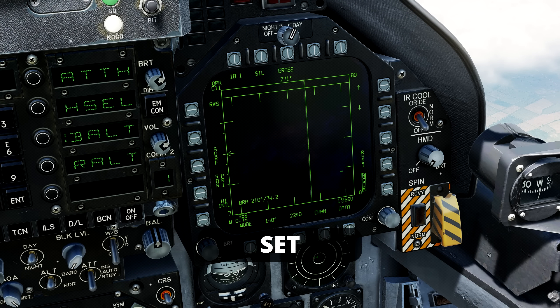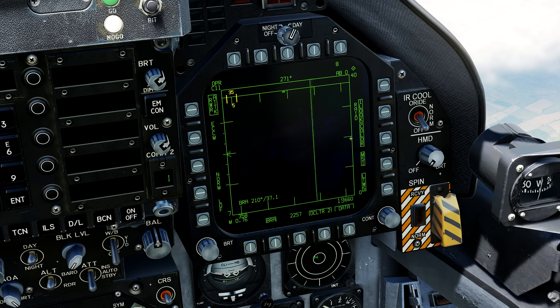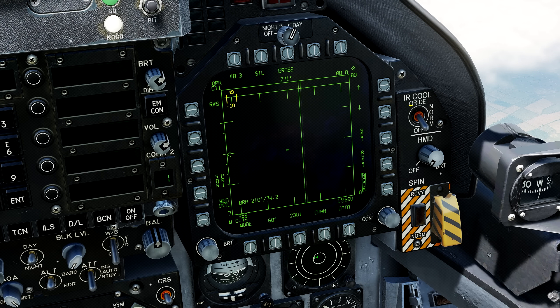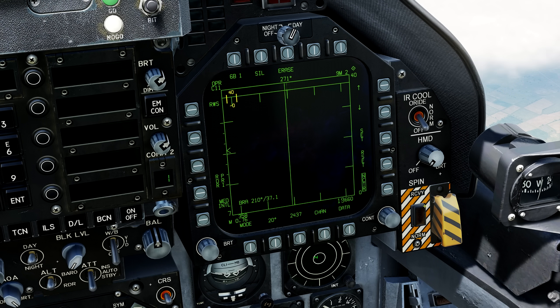Another function is SET. It is present on the RWS screen and allows us to configure the radar in specific ways for each type of missile. For example, I will configure our radar for when we use the AIM-120 with four bars, 60-degree azimuth, 8-second track file, and a range of 80 nautical miles. To finish, press SET. Now I'll switch to the Sidewinder and select six bars, 20-degree azimuth, 4-second track file, and a distance of 40 nautical miles. Note that now, when we change weapons, the radar will automatically change settings. Initially it seems like a lot of work, but in combat it makes a difference.